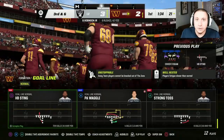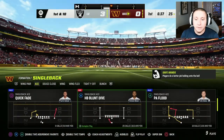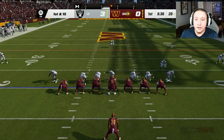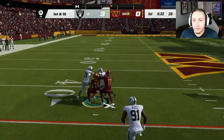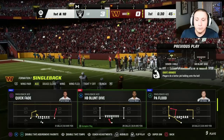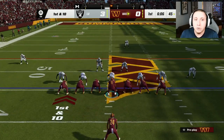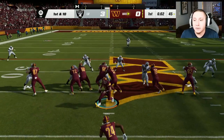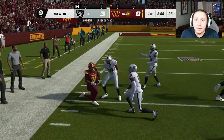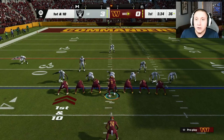The next play you're going to want is out of Single Back Ace — not every playbook will have this, but you want Halfback Blunt Dive out of Single Back Ace. This play is extremely similar in effectiveness to what we just talked about. You really have to do nothing to this play for it to break for huge yardage. Most of my long touchdown runs in Madden 23 have come off of this play, and you really don't have to do any adjusting.